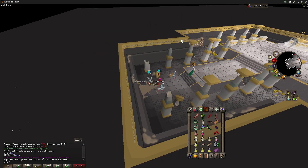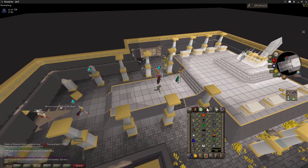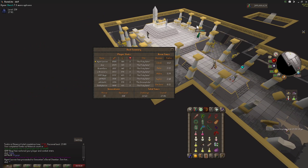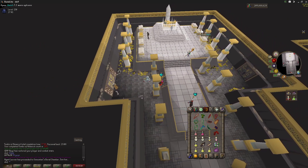And that is how you do TOA. Second place — not bad. GGs pack.